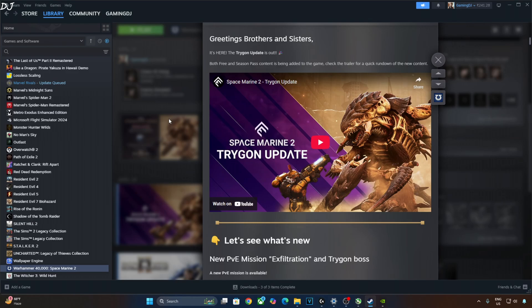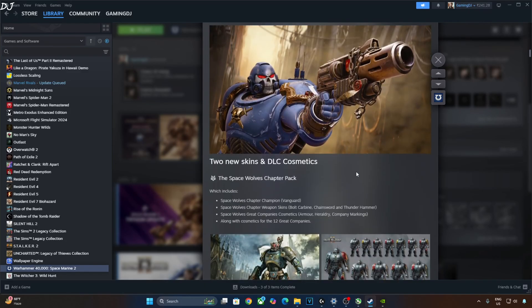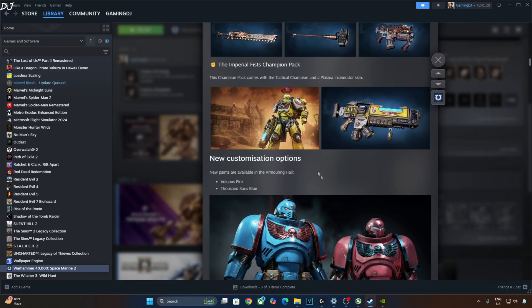In addition to the Exfiltration mission, this update adds the following content: the Inferno Pistol added to both PvE and PvP; two new skins and DLC cosmetics in the form of the Space Wolves Chapter Pack; the Imperial Fist Champion Pack, which includes a Tactical Champion and a Plasma Incinerator Skin; and new customization options.